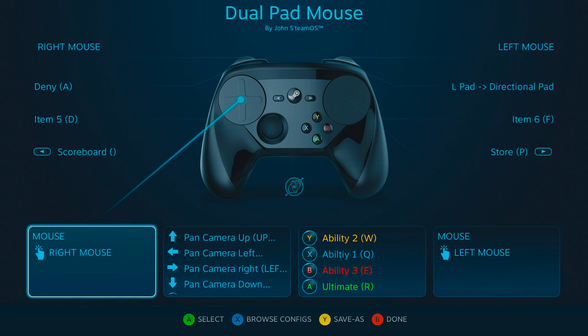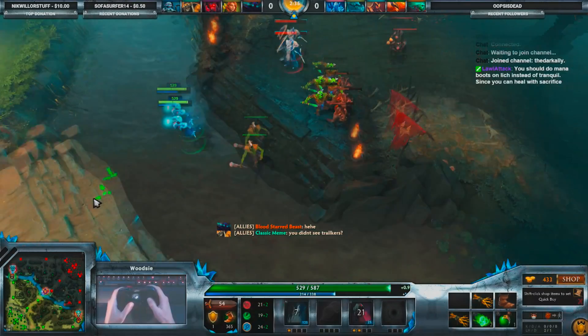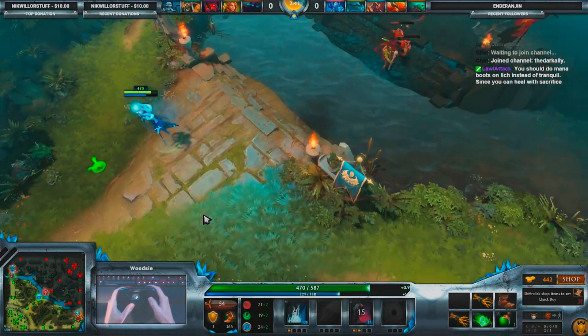Let me stop you right there. Camera to joystick, mouse to right pad, right click to left trigger. Use the joystick to look around your immediate surroundings, then use it in conjunction with the right pad for getting out of tight spots. There you go — three inputs for 90% of the game's functions.